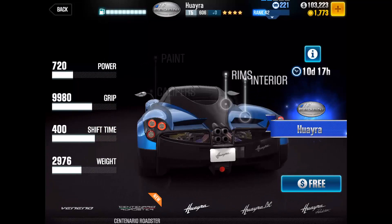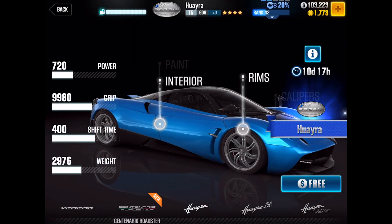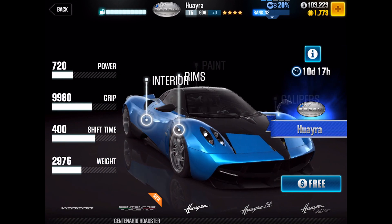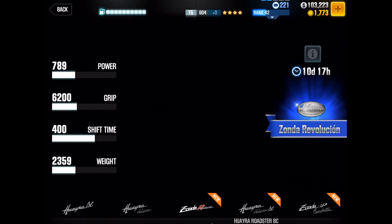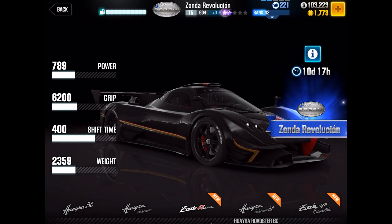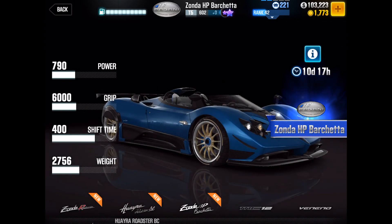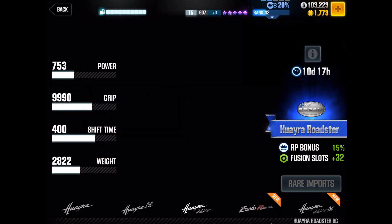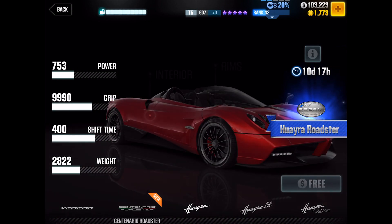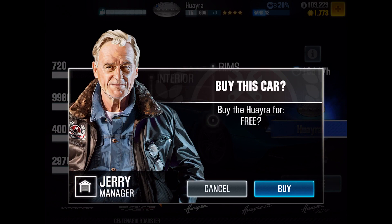It's blue, though, which, you know, I like blue actually — a very beautiful car on the Huayra. I prefer this blue over the red, honestly. As you guys can see, we do have a bunch of them — a lot of them, actually. I guess all the Zondas are here, there you go, Zondas. It's a prize car, but oh well, let's go ahead and get this Huayra and then let's do the races. There you go, free — obviously gonna take that. Buy the Huayra for free.